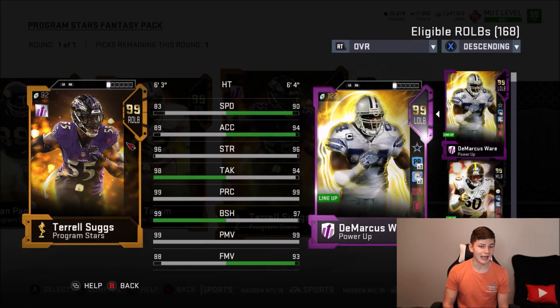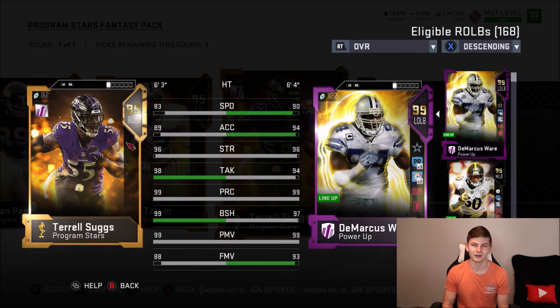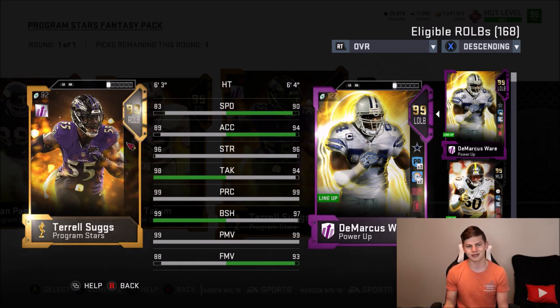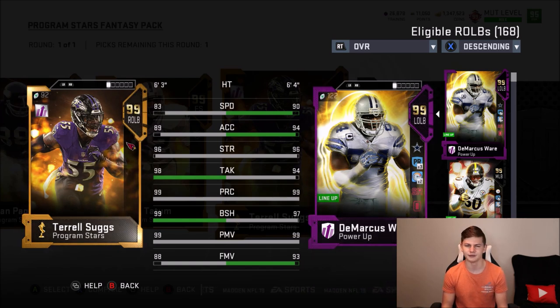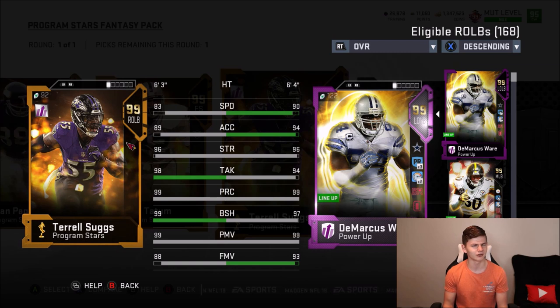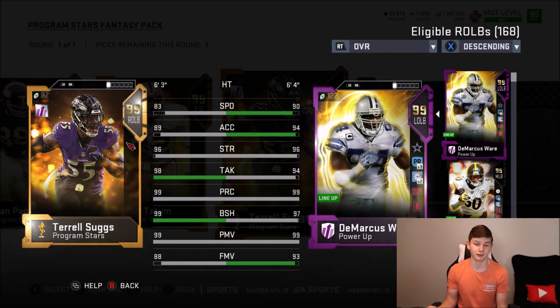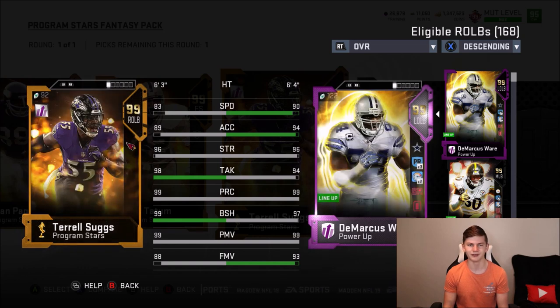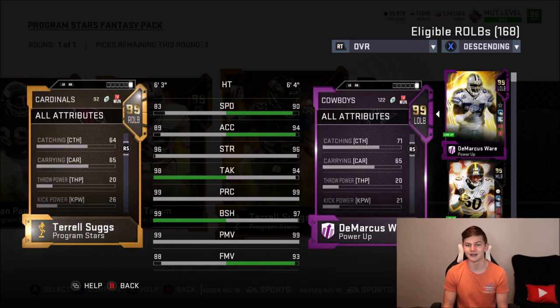Next up, Terrell Suggs — a little weird seeing him in a Cardinals uniform. He has 83 speed with 89 acceleration, so obviously not very fast. But he's got 96 strength, 98 tackling, 99 play recognition, 99 block shed, and 99 power move — that's insane. You don't even have to chem up, power up, or do anything with those stats. I'd probably put Lockdown on him to boost his finesse move, since you can't boost his power move or block shed further.